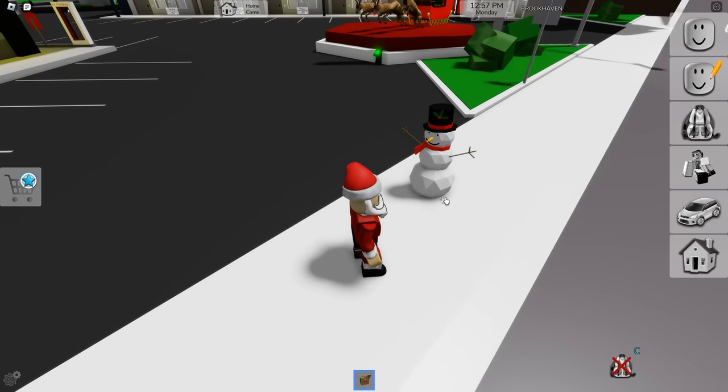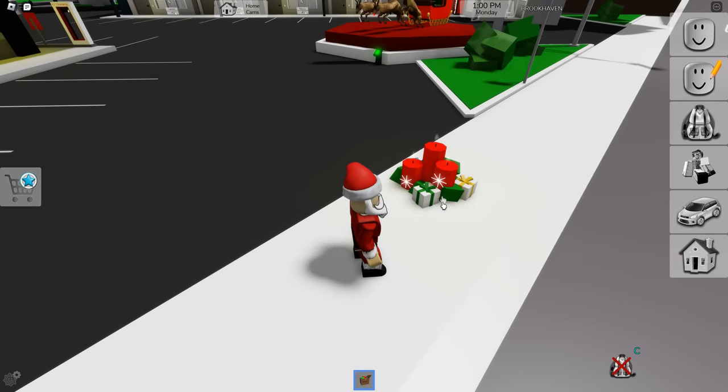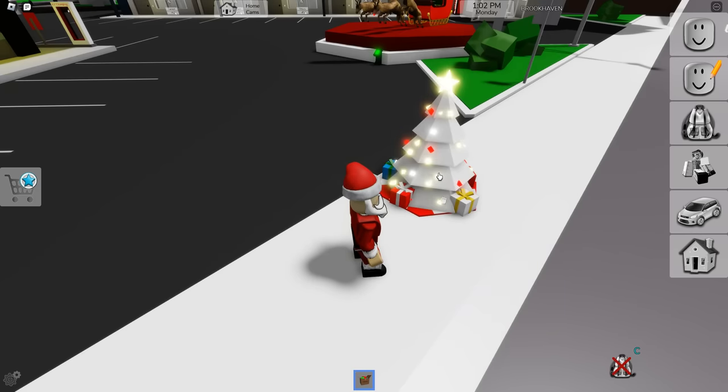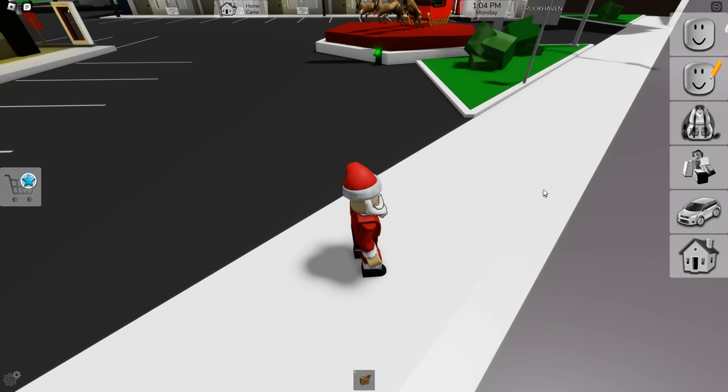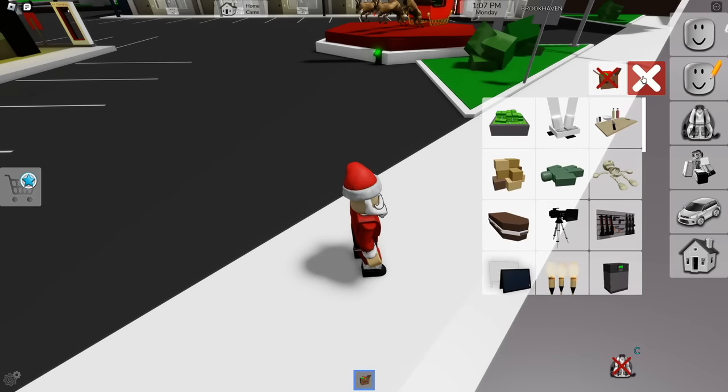You can spawn in the bag of presents, the snowman, a Christmas tree, and some candles. It's really amazing. Don't forget that you do have your props menu here that allows you to spawn in some Christmassy type items.